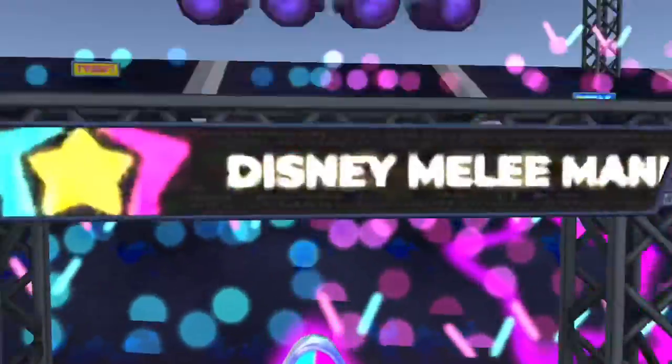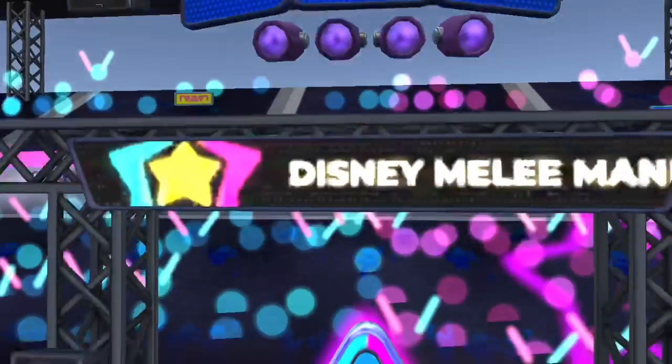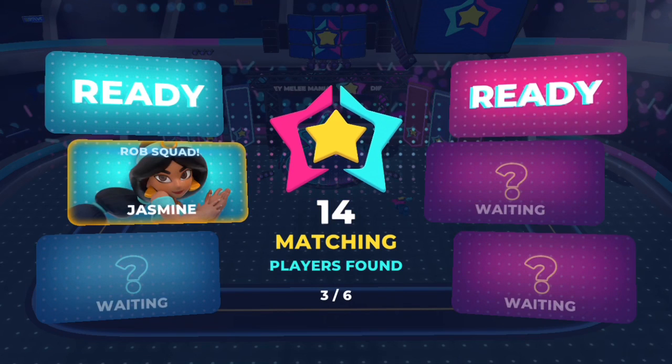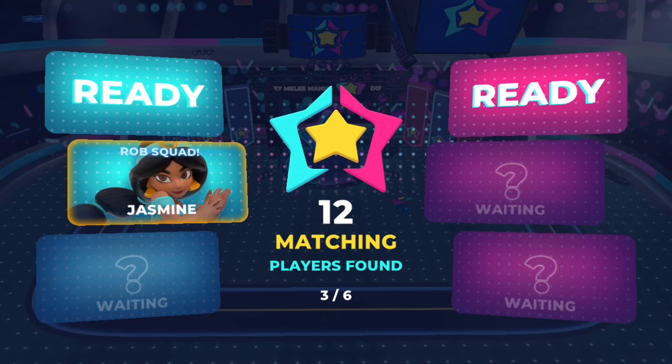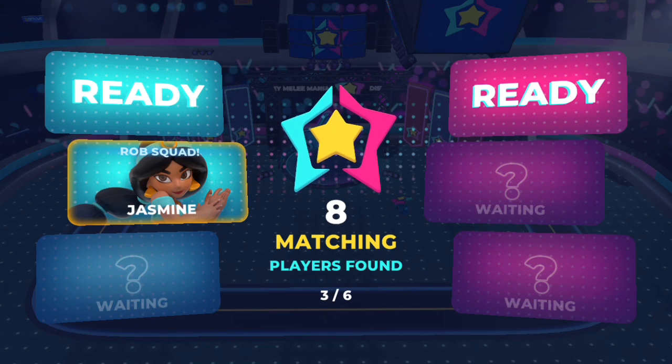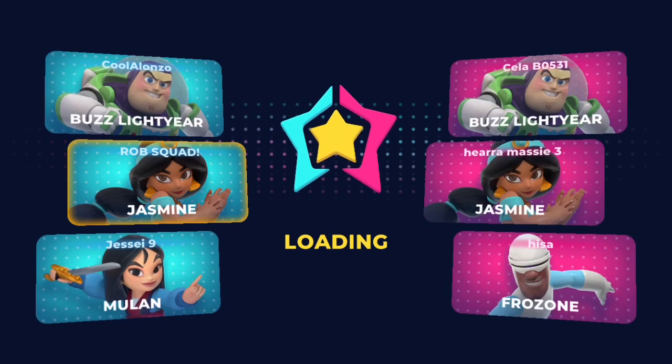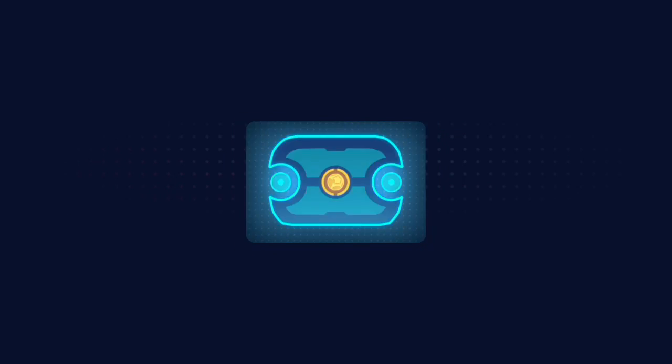Starting out with just the standard costume, we're gonna play three times and hopefully I'll win one of the first two so that I can get that costume. I've played against a lot of Jasmine so I know quite a bit about her moveset — she can definitely be helpful. Her Raja move is insane, it's basically a kill especially if you're already attacking somebody at full health.